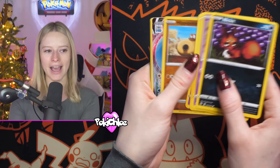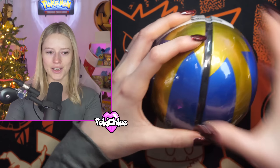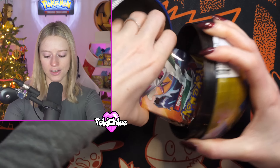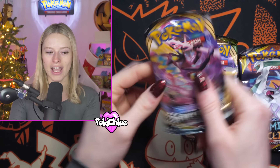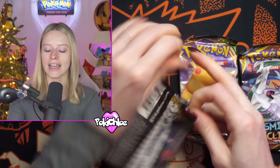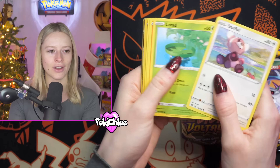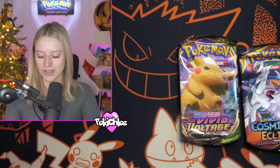I can see something in this pack, and our first hit is the Vaporeon VMAX. Tin number two — I need to use my muscles for this one. I can see a Cosmic Eclipse, so that is a good sign. Is there going to be an XY pack hiding under here? We've got a Cosmic Eclipse, a Vivid Voltage, and a Rebel Clash. No XY, but the nice surprise is Cosmic Eclipse — that is Sun and Moon era, and it's a set that I feel like no one is bored of. I think Rebel Clash is going to give us something here — we get the Elder Goss V. We'll take it.